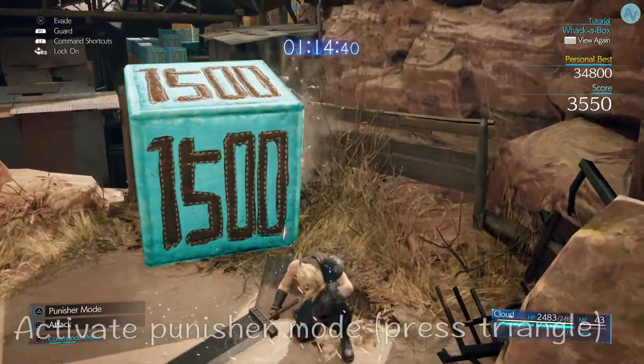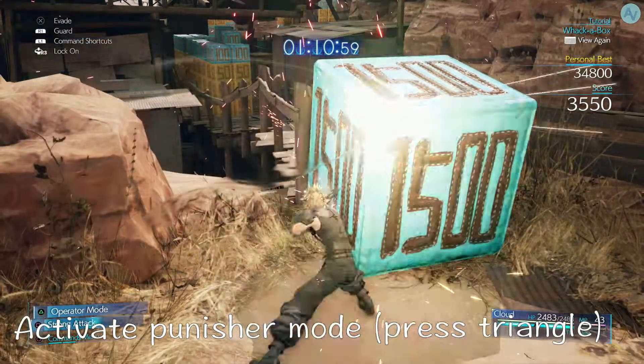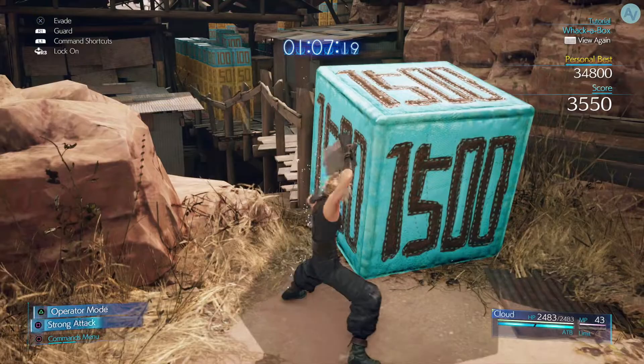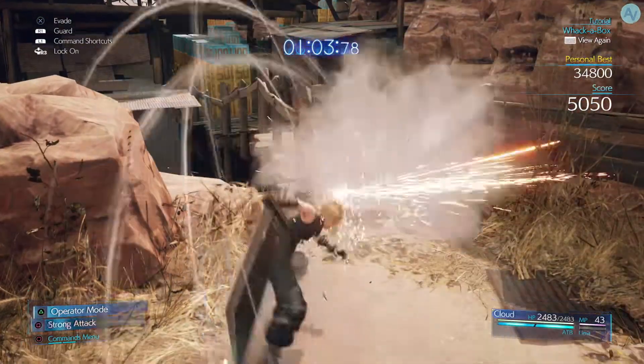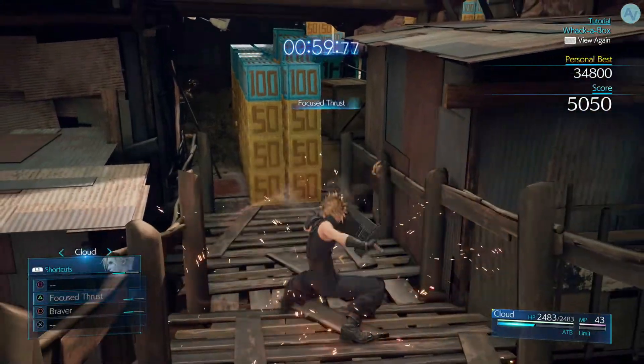When you're facing a 1500-point box blocking your way, put yourself into Punisher Mode and attack relentlessly — it deals a lot of damage. After you reach the wooden bridge, use the Focus Strike shortcut mentioned before.